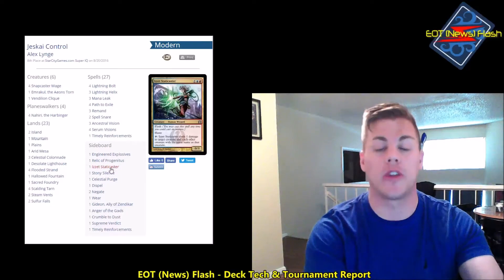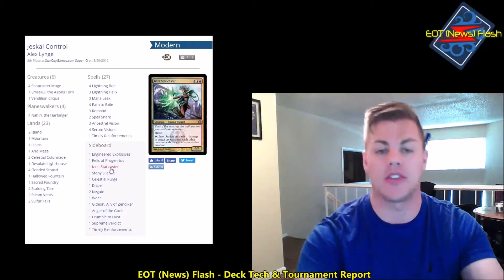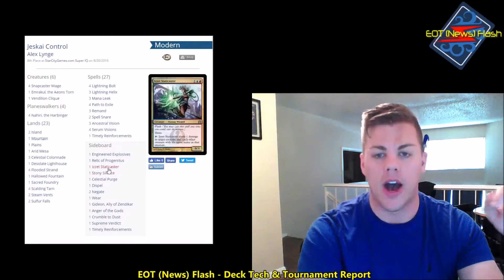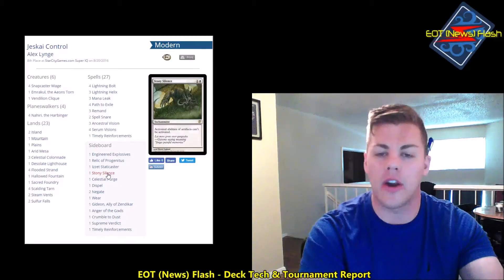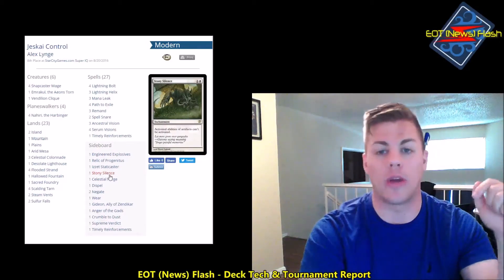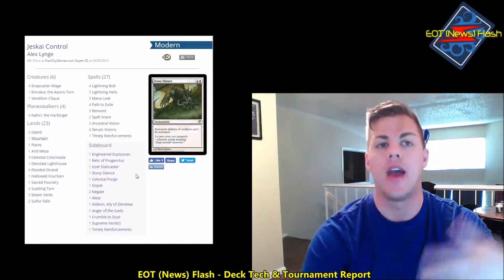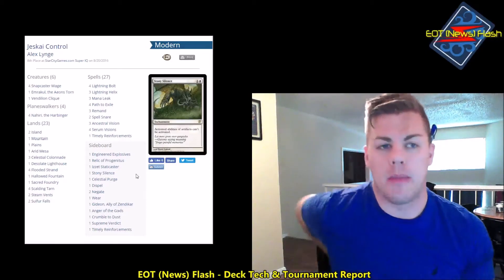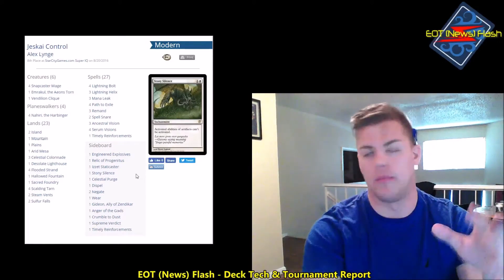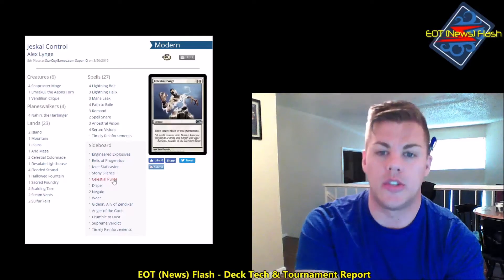Splicer — one of my favorite cards ever printed — is great against Affinity, Infect, and small swarm-based decks. I love having it in the sideboard. Stony Silence is the ace in the hole against Affinity; unless they have a Wear and Tear effect it's a knockout. With Dredge being such a threat in the metagame, Affinity is stretching its legs again, so being able to shut down their entire mana base is huge. Celestial Purge I'm not fully sold on yet, but it answers a wide variety of threats — Liliana, opposing Nahiri, Keranos, Blood Moon — many problem permanents for a blue-based control deck are black or red.